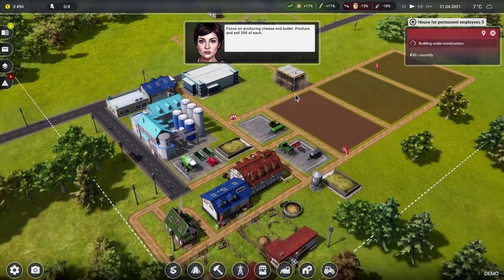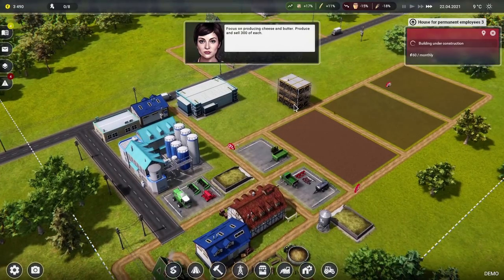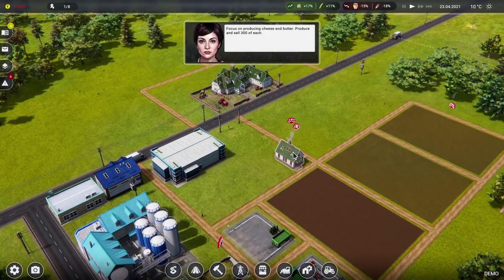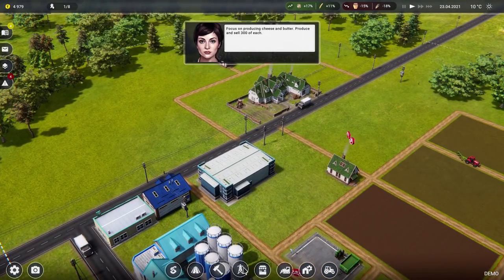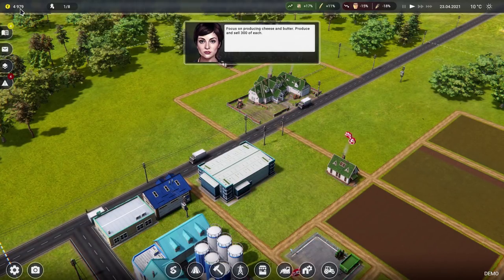We'll just sit about and wait. Move time on, nice and fast — wait for that house to be constructed and two lots of butter made. By connecting our little house up to the electricity grid it seems we've gone into a tiny little bit of debt. Fortunately we have some more cheese to sell — the cheese will save us! Sell the cheese for 6 grand. The cheese has been sold — now we might get the electrical transformer for 5 grand, which we can't afford because we're paying wages.